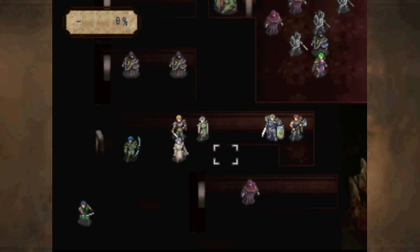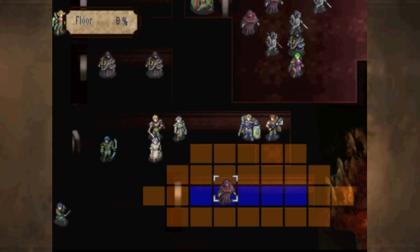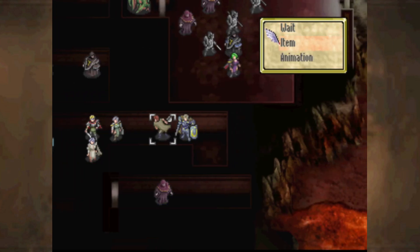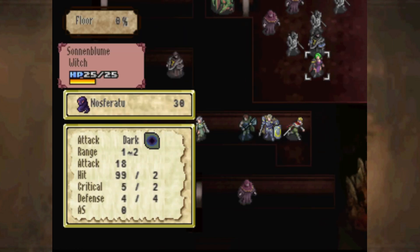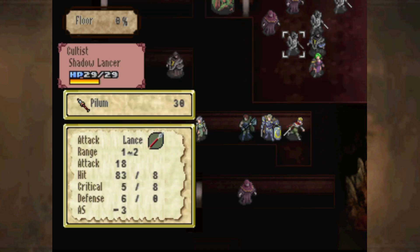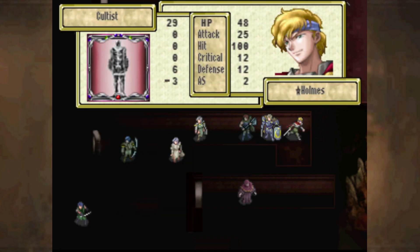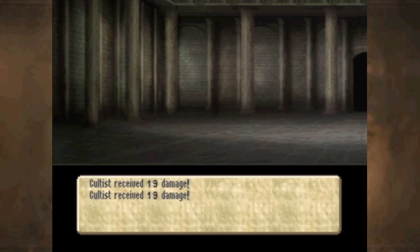Even with my ridiculous speed I don't double, and it has enough defense — that's annoying. I do double that guy though, so I can go for that. I'm not too worried about being doubled in return, because as long as you have positive attack speed you're probably not going to get doubled by most of these enemies. Enemy attack speeds in Tearing Saga in general are really, really low.